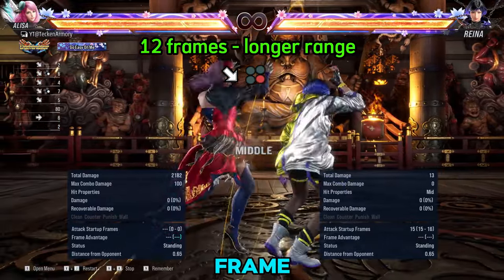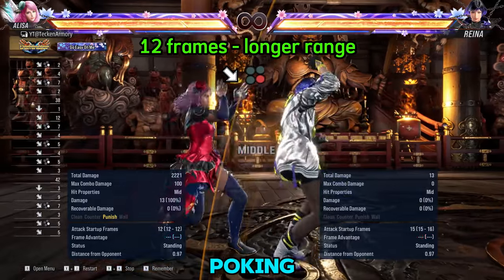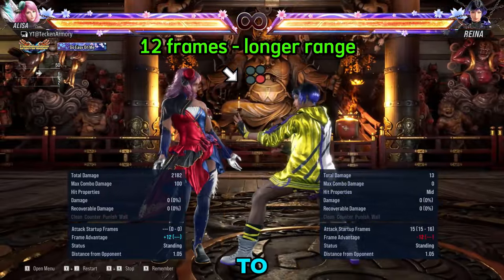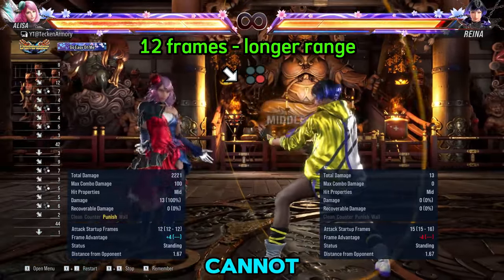We have another move for 12 frame, but it is rarely used — it is used more for poking. The only time you can use this is to punish Huarang's Power Crush, as 2-2 cannot reach him.